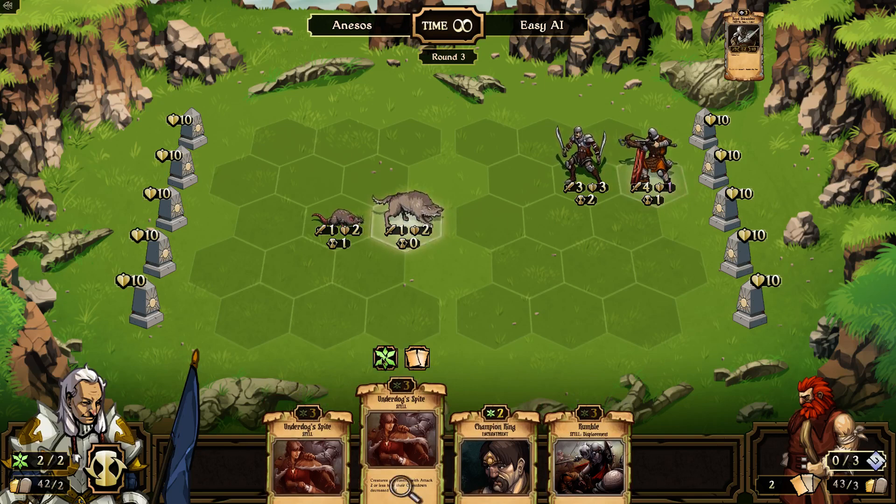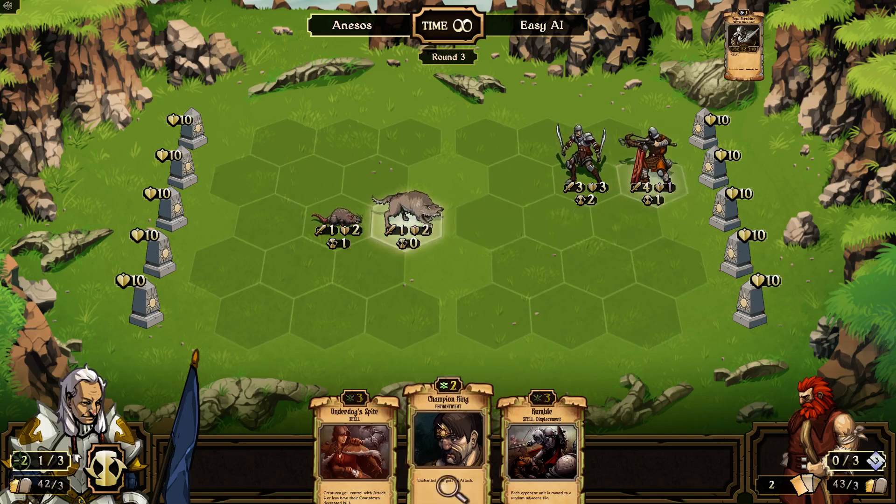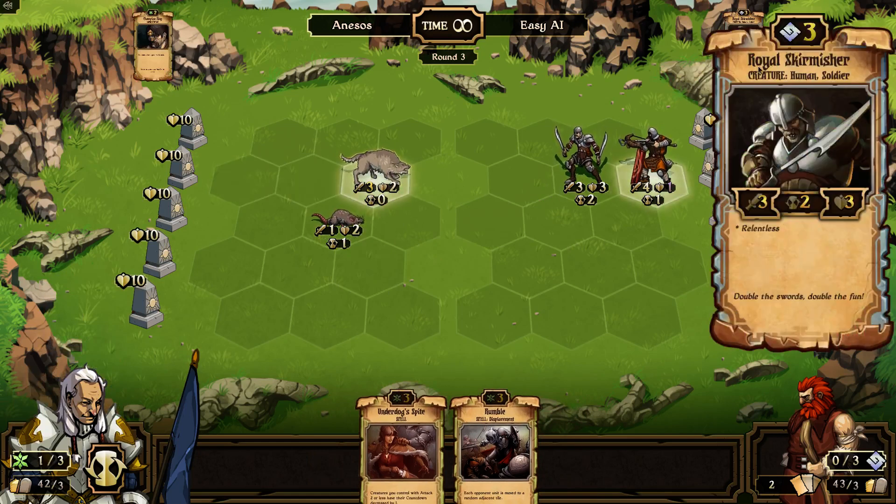We're going to sacrifice that for growth. That one would hit for one, that one would hit for one — that's not going to do much good. You know what, let's just enchant Champion him up and then put him up here. We'll kill off this Royal Skirmisher dude and get him off the board.